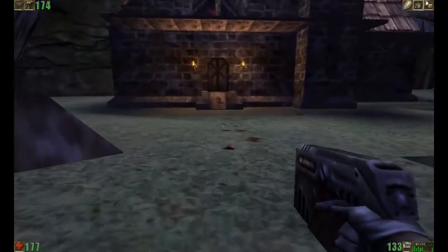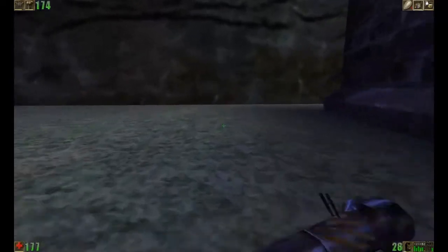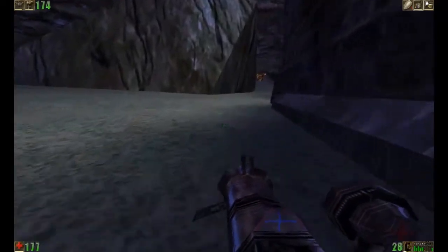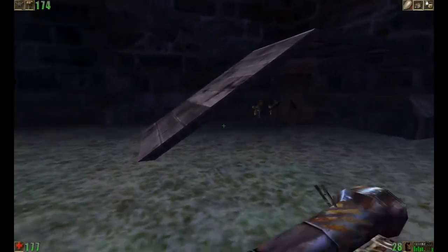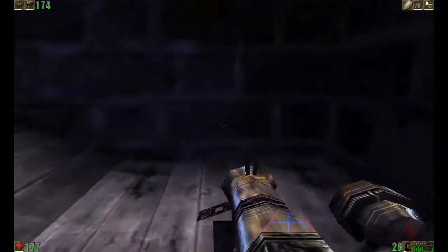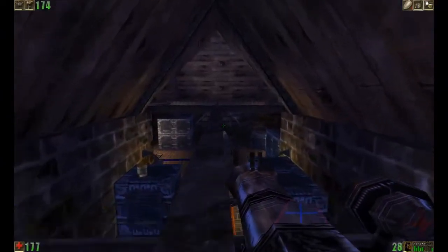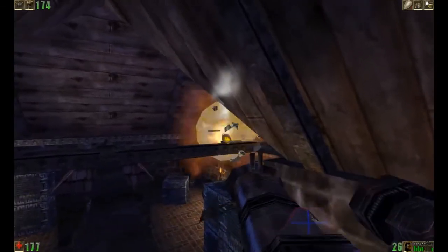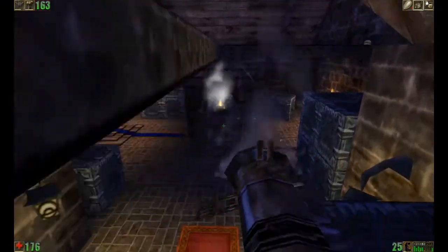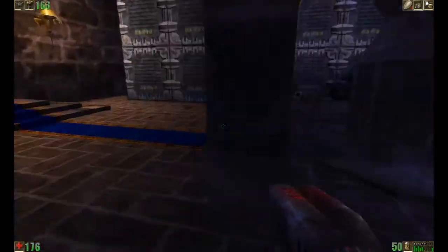Now in this building right here is a Skaarj Trooper with a flak cannon, and I want to get the jump on him as much as possible. I don't want to walk in there unprepared. You'll notice another Titan down there - we don't have to fight him. There's some Nali healing fruit down there if we need it. Here's the Skaarj Trooper with a flak cannon. Thankfully we've got the rocket launcher and we were able to dispatch him without too much of a problem. But that flak cannon can cause some serious headaches.